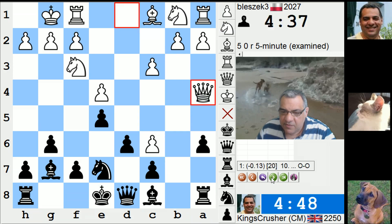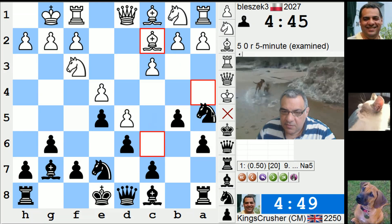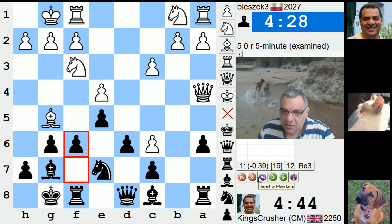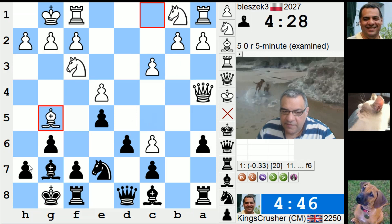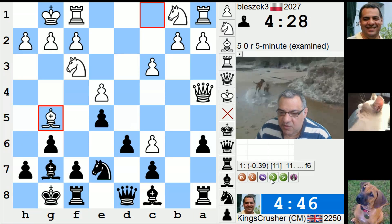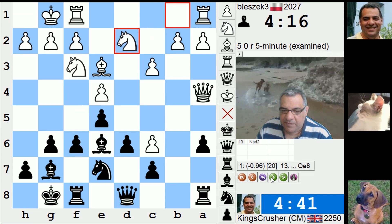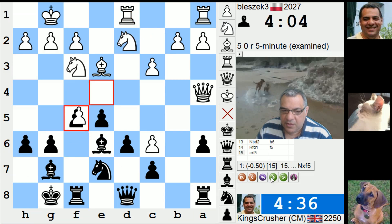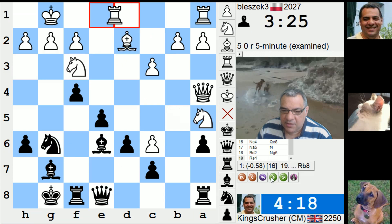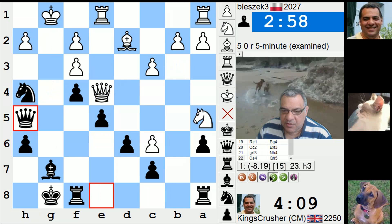In fact, even the engine likes black there — better than it seems. Engine likes black here. I think here he might just take. I was worried about the light square implication of that. Here it seems cozier to me, this kingside attack. Very, very cozy now.